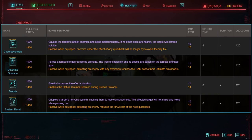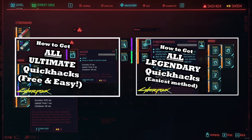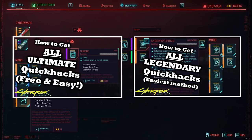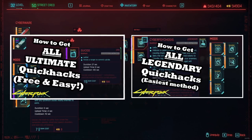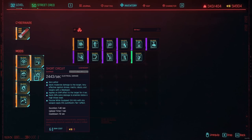If you don't have them yet, I've got you covered, because I recently made two short, to-the-point guides on how you can get all these quick hacks very easily and fast. Check those guides out if you're interested — I'll put the links in the description. I do recommend getting your quick hacks to Legendary Tier as soon as possible, as the added effects and increased damage or duration are very useful.